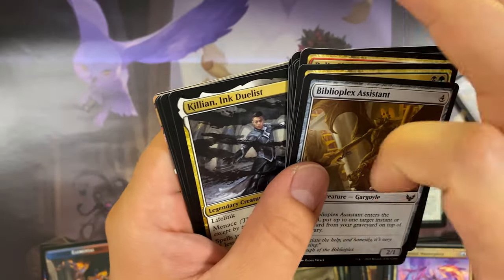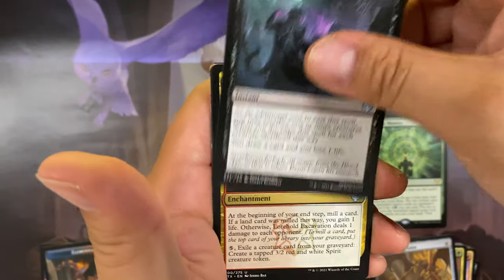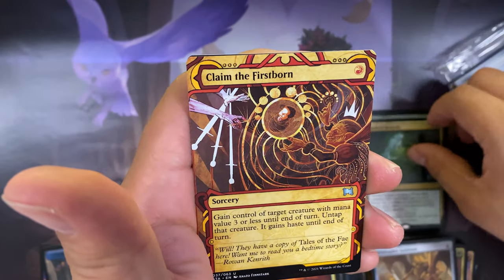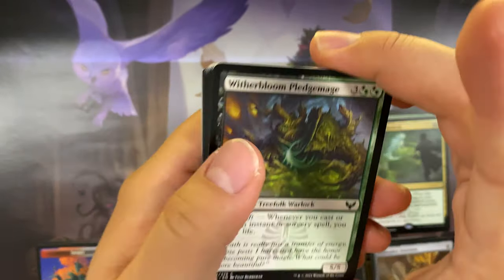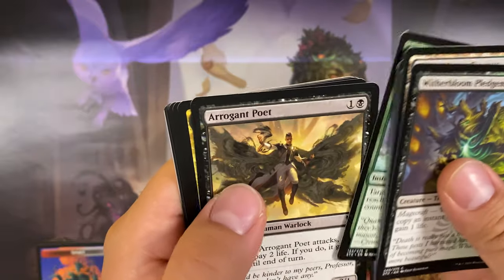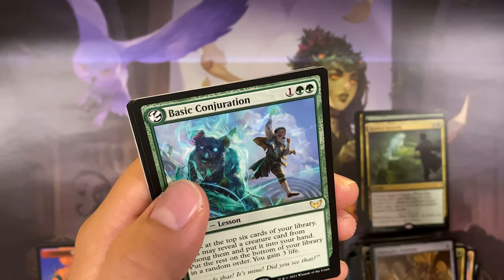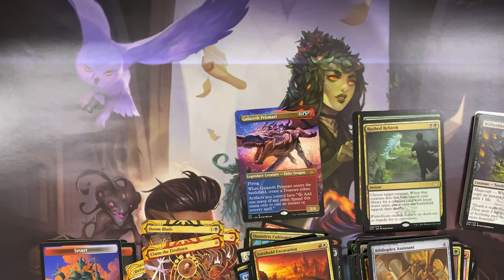Last pack: Killian Ink Duelist, Plumb the Forbidden, Lorehold Excavation, and Rushed Rebirth for rare. Claim the Firstborn archive. And for the Witherbloom campus booster: Witherbloom Pledge-Mage, Witherbloom Campus, Pest Summoning, Tangle Trap, Leech Fanatic, Field Trip, Blood Research, Big Play, Arrogant Poet, Witherbloom Apprentice, Devouring Tendrils, Brackish Trudge, Basic Conjuration as the rare — and done!